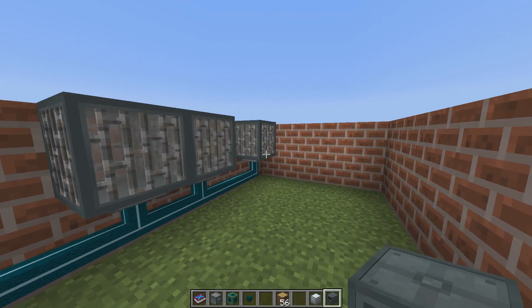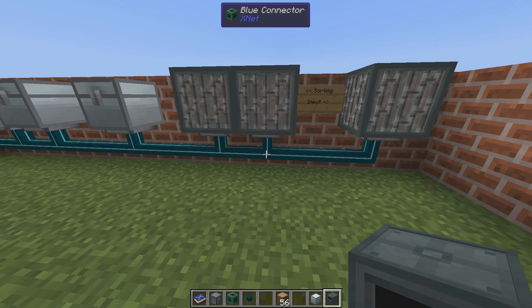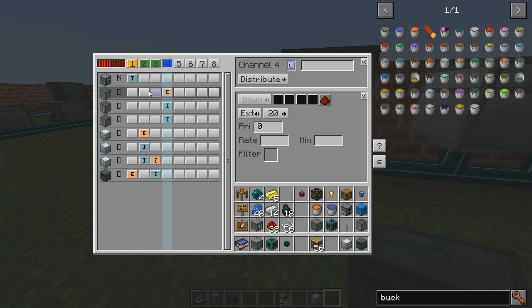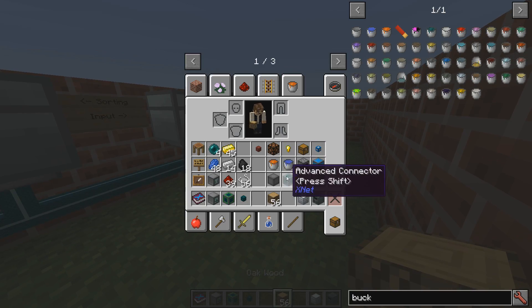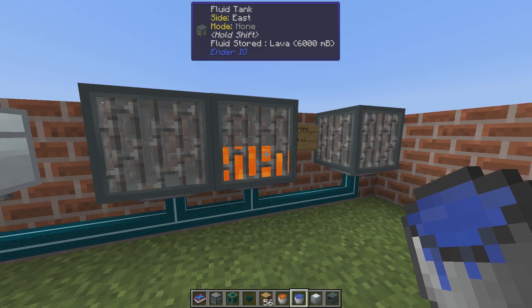One final rule to go through is the fluid channel. I'm naming this 'fluid input'. We have a lava tank and a water tank. New channel — extract from the fluid tank named fluid input every second, one bucket per extract. We do the filtering on the destination side: this is the water fluid tank and this is the lava fluid tank, and I set the filters here and here. So now if I put lava in the input tank it will immediately be transferred to the lava tank, and water to the water tank.